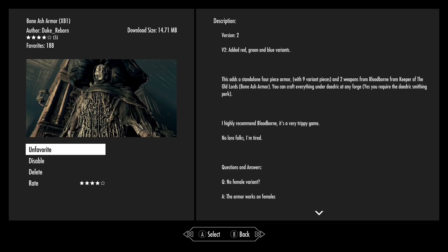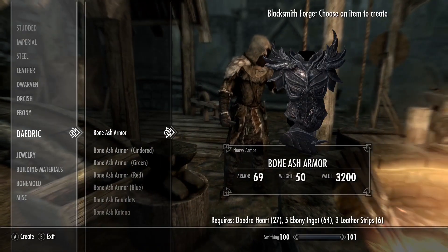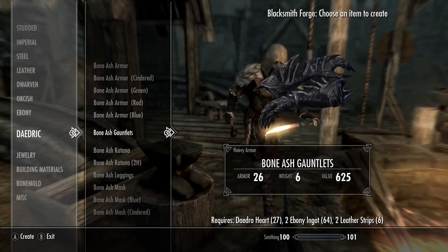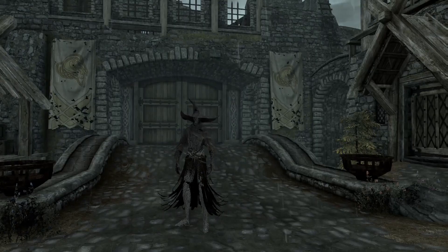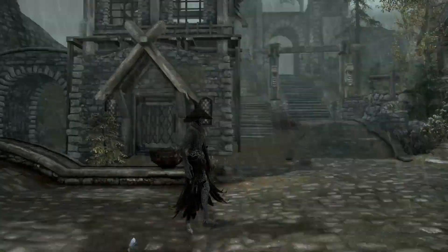Hey guys, welcome back to Reaping Mods. Today we'll be checking out the Bone Ash Armor version 2. We'll start off by crafting this at the smithy. You will need the Daedric smithing perk before you're able to get access to this, and once we get it crafted I'll go ahead and show off the default or standard version.